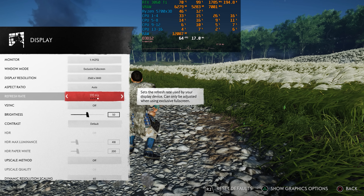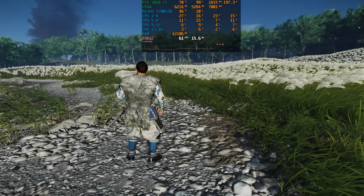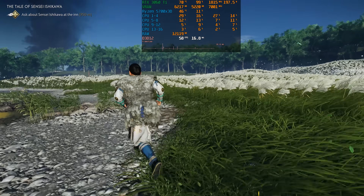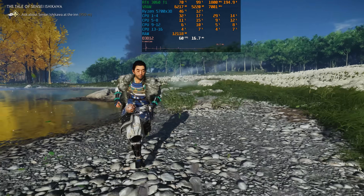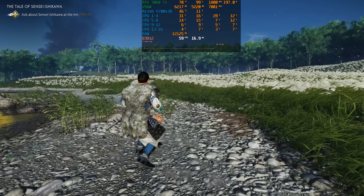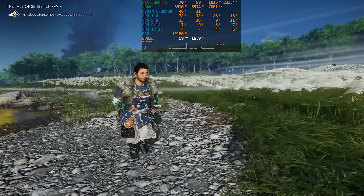Unfortunately, Nixis didn't offer an option to control this range. Similar to Horizon Forbidden West, using TAA with dynamic resolution scaling will significantly compromise image quality. If you're willing to use this feature, make sure your base performance is close to 60 FPS, and use it with DLAA or FSR 3 native instead of TAA.